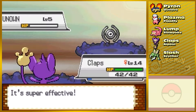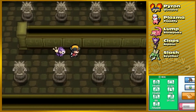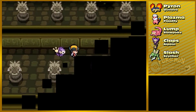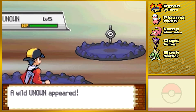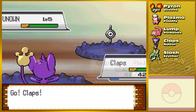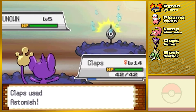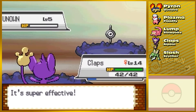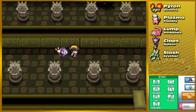These are Unown — they're not very useful. They basically help spell things, they're Psychic type, and they come in various shapes to symbolize the alphabet. First an H and an I — they're saying hi! Isn't that sweet? Let's kill it. I mean, Astonish it, and then it faints. No harm, no foul.